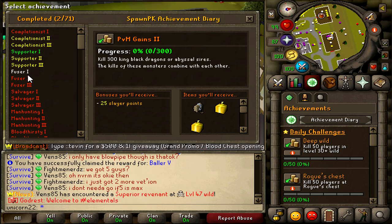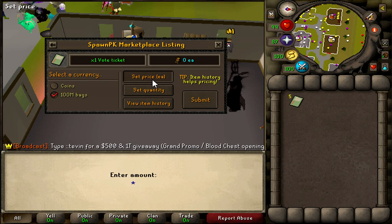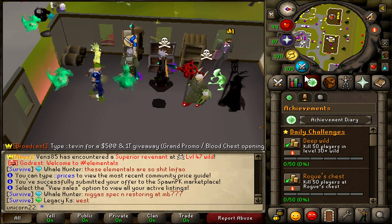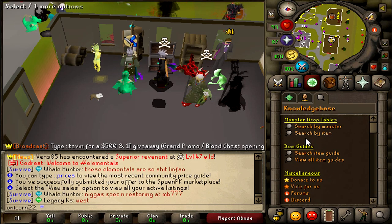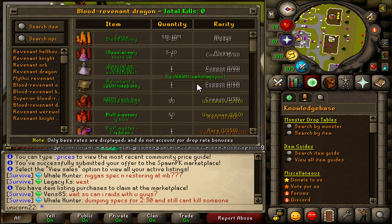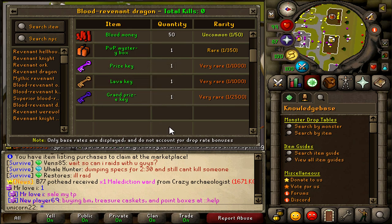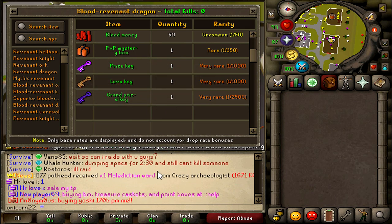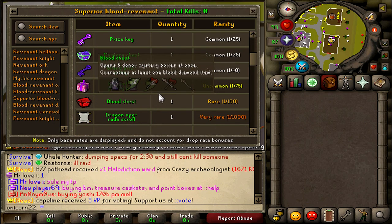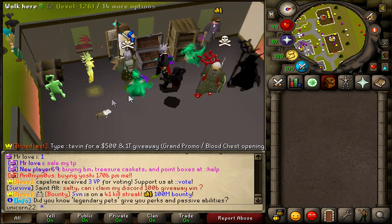You could go ahead and start your slayer task and start training slayer instead of doing the most efficient money makers. But for this scenario we're going to start with blood revenants as a straight-up money maker. Blood revenants spawn all over the wilderness — anywhere you go you have a chance of finding them. They have an insane drop table, plus there is a 1 in 100 chance for them to spawn a superior revenant which has an even better drop table. It's freaking insane.